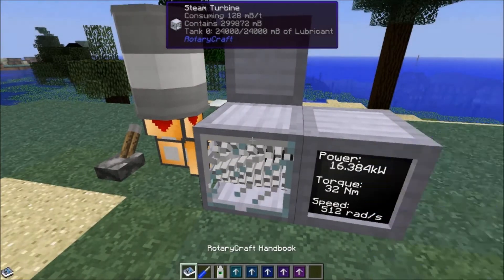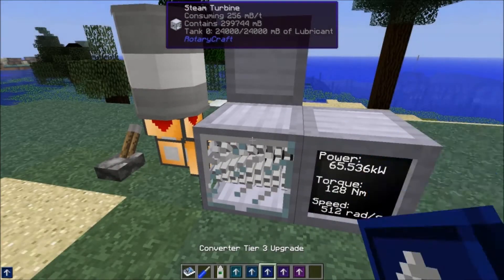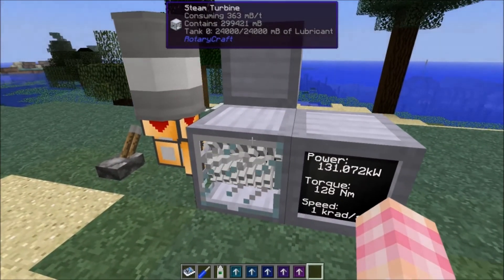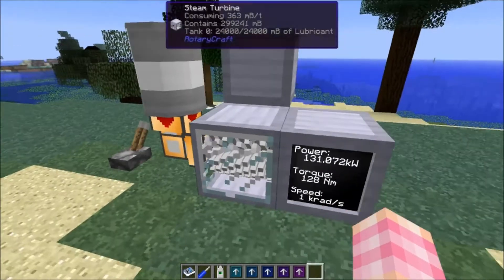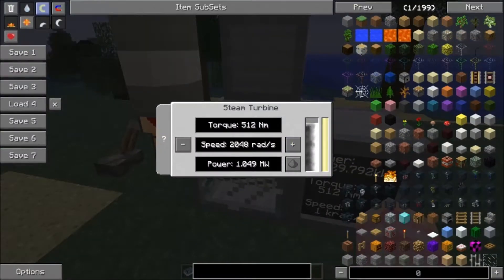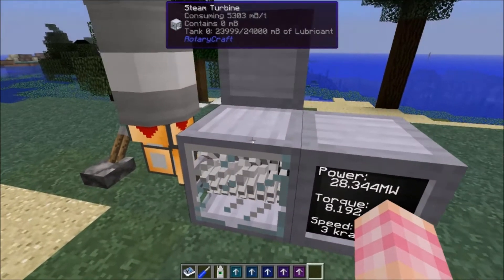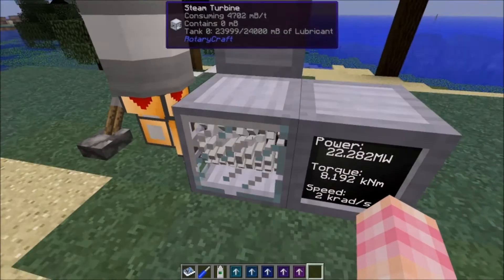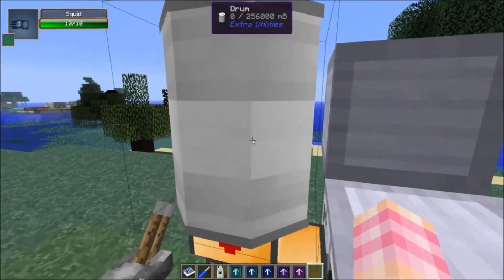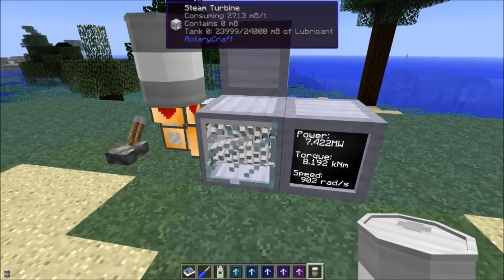Skipping to tier three — actually I hadn't hit it with a tier two yet — we can get up to 131 kilowatts, and that's 363 millibuckets per tick, which is rapidly depleting the steam drum standing in for our Railcraft boilers. Tier four, tier five: with tier five we can get 67 megawatts out. But we've rapidly depleted our steam because it consumes something like 5,000 or so millibuckets of steam. It won't even run if it can't suck the steam out fast enough. So you can get a lot of power out of these, but you do need a huge amount of steam from Railcraft.